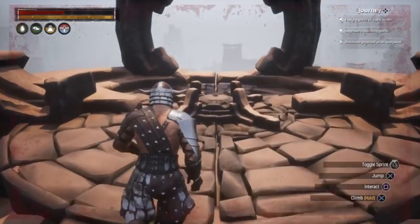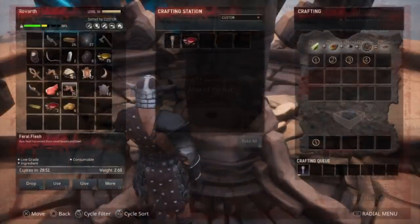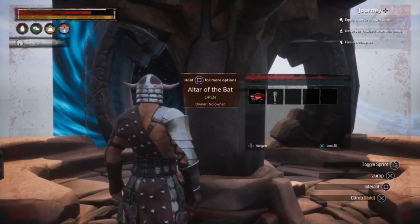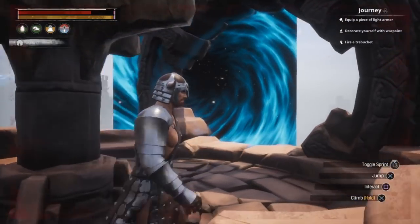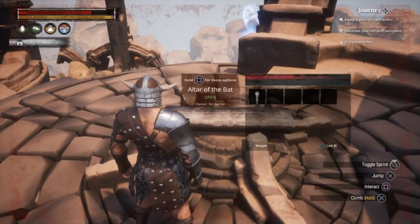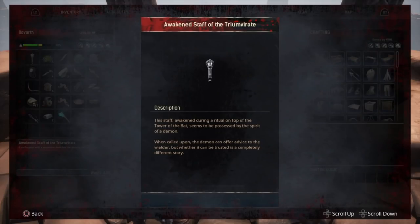Head up to the altar and add the staff and the albino demon blood you collected into it. The altar will raise up and a blue portal will form. The portal cannot be used and is just for aesthetics. Though this one is bugged, it does not affect the modification of the staff. Once complete, take the now awakened Staff of the Triumvirate and add it to your hotbar.